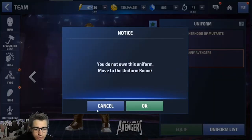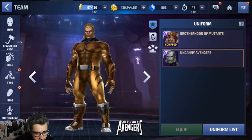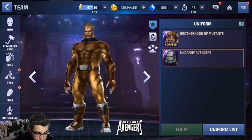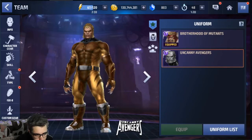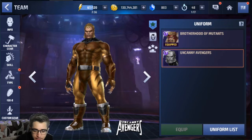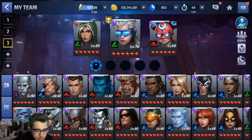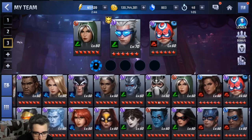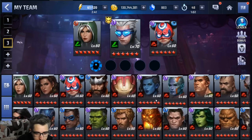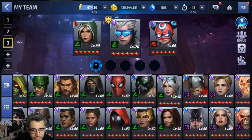Moving on to Sabertooth — you could skip this uniform. It will definitely give him damage but it's not going to change the meta or break anything. Still, if you really like this character and already have him at tier 2, you could go ahead and get it. It's a pretty cool uniform, and one of his skills can be cast differently based on how long you hold the button — different attacks depending on timing, which is pretty fun.